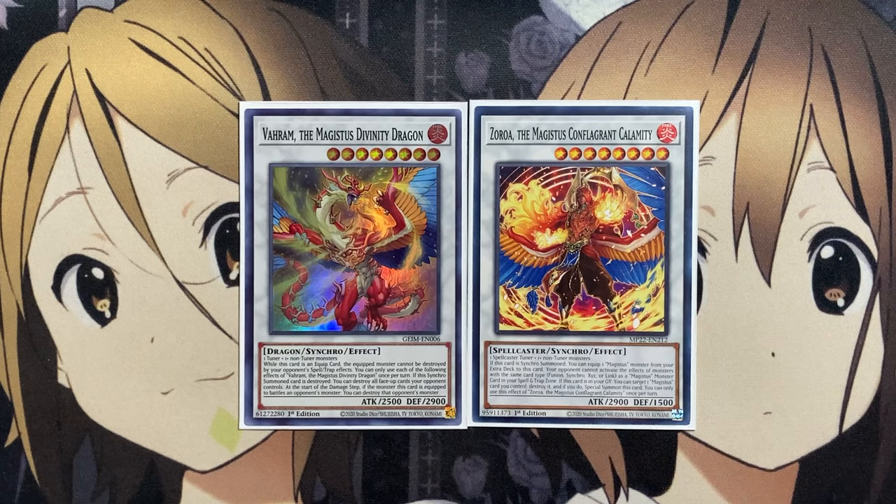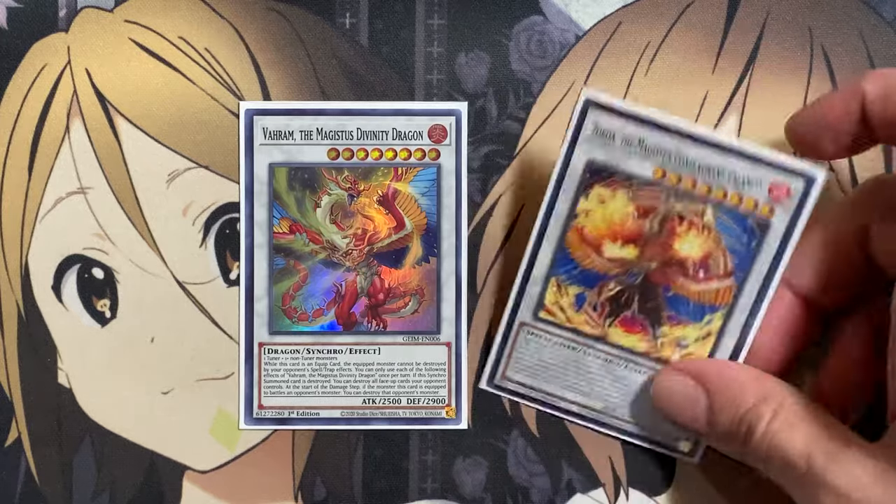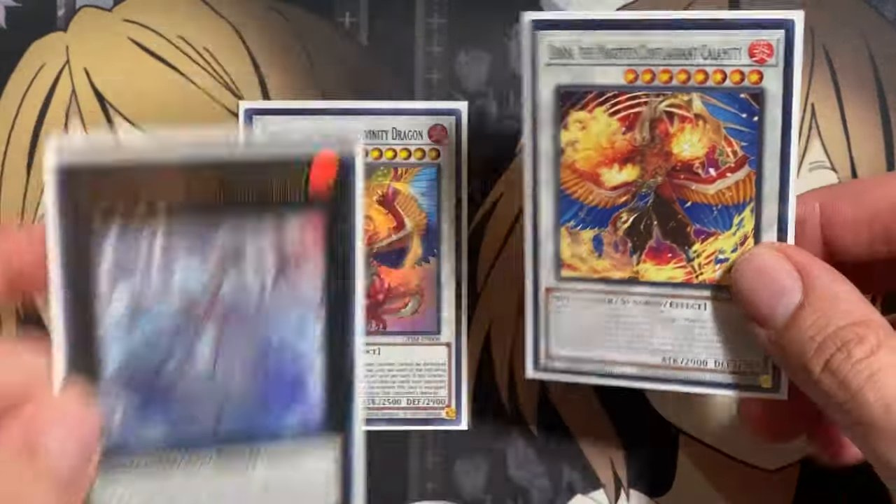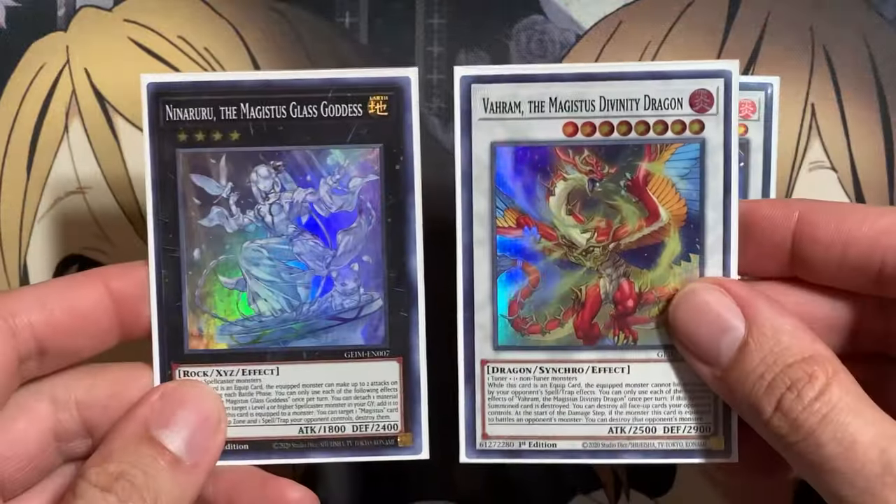Your opponent cannot activate the effects of monsters with the same card type — Fusion, Synchro, Xyz, or Link — as a Magistus monster card in your spell and trap card zone. So more of a lockdown with Zoroa, but with our Varam, while it's an equipped card, the equipped monster cannot be destroyed by your opponent's spell and trap effects. So one of the extra deck monster resources is one of the better ones to summon normally in the deck, while the others are better equip options.